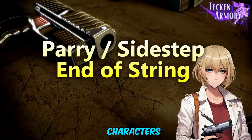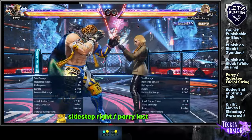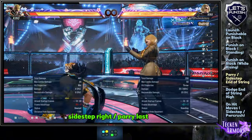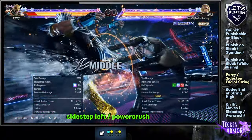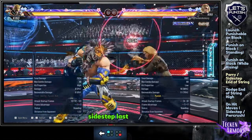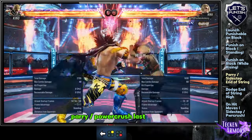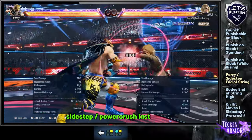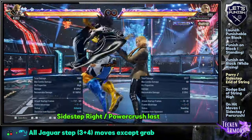This is my type of punish. Some characters can parry, reversal, or sidestep certain end of strings. Sidestep right or parry the last move. Do a power crush on the last move. Sidestep left or power crush the last. Sidestep the last and do a low attack on King who is on the floor. Sidestep right or power crush the last. Sidestep right or power crush the last — this applies to all Jaguar Step moves except the grab.